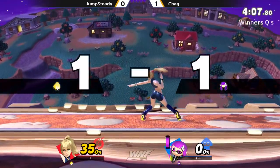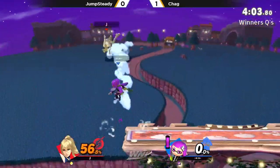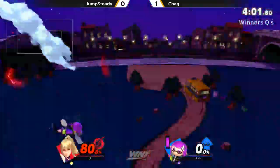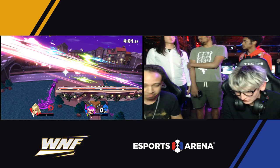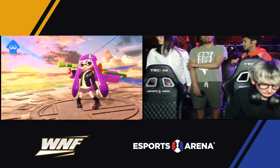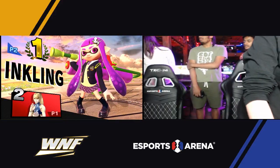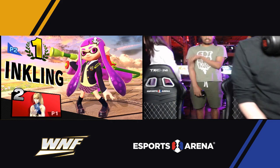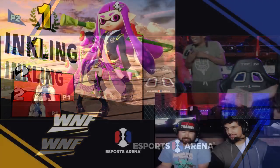Trying to run in with that mix-up, but Jump Steady throwing out the heels. That quick grab — are you dead? Is that actually killing? No rage. Killed you anyway. I'm going to pick up Inkling — I'm done. I feel like Jump Steady was DIing to the right because he was scared of getting hit into the blast zone, so he was holding in, holding right, didn't want to go out there, and that's probably what set it up so the Nair to forward air connected.